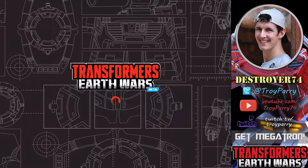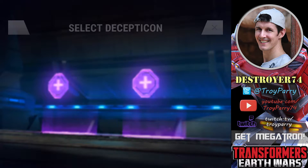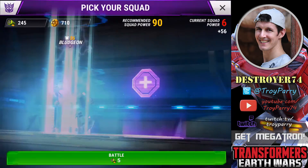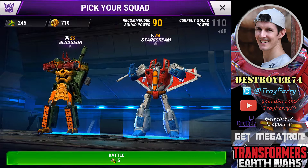So now we're moving on to the second campaign mission. We have two bot slots here. It doesn't really matter the order you put them in, however it does help when deploying them on the battlefield. Usually you might want to put warriors at the beginning since they have higher hit points and can take a lot more damage. So I'm going with Bludgeon and Starscream, since these are the only two I have.